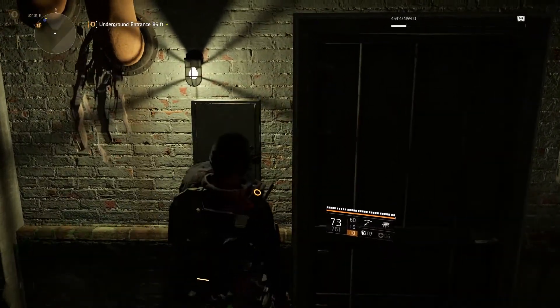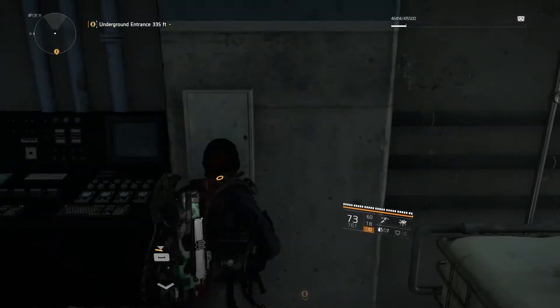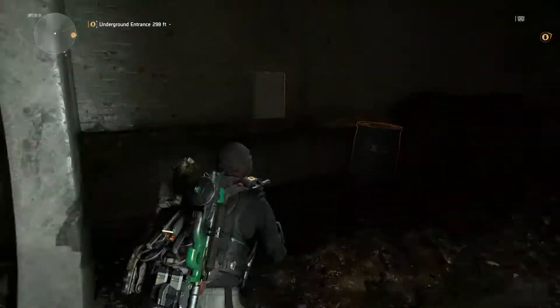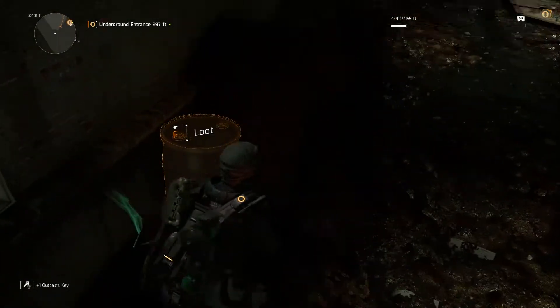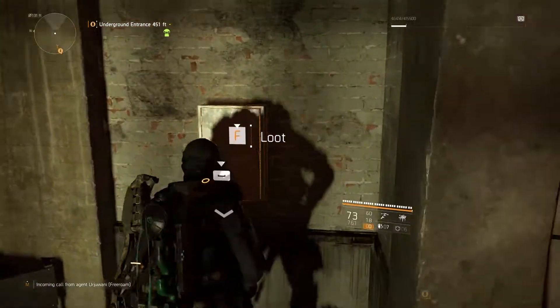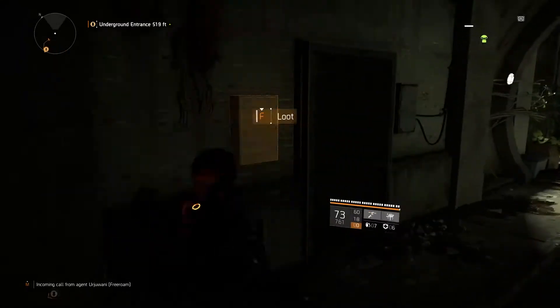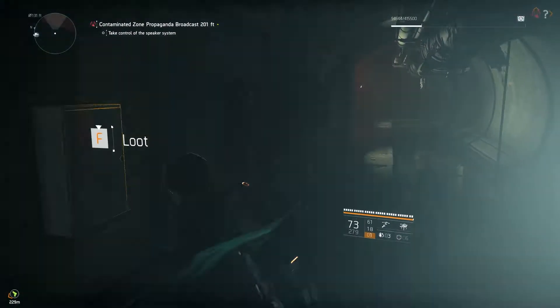The first thing you'll need to do in order to get a Chatterbox submachine gun is to get at least four Hyena faction keys from the underground tunnels. You can see the keyboxes on the walls of the tunnels, but the type of faction key you get from each keybox is random. It shouldn't take too long to farm a decent amount of keys, so here are my three favorite places to find them.